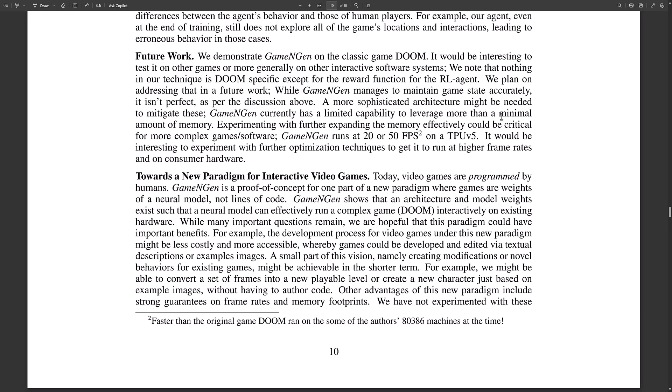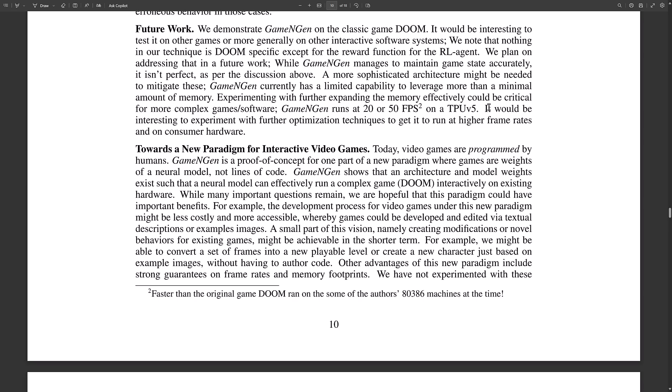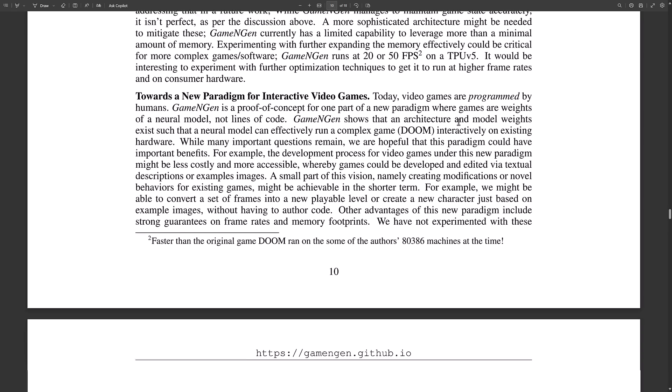Future work: they demonstrated it works on Doom, and it'd be interesting to test other games or more generally on other interactive software. Nothing in their technique is Doom-specific except for the reward function for the RL agents. While Game N-Gen manages to maintain game state accurately, it isn't perfect — you even see it in some of the videos, like the ammo count going 32, 18, 32, 32, 18, 32, 18, because it doesn't really understand what ammo is — it just knows to draw it on screen. It might be encoded to see a muzzle flash and take the ammo count down by one, but it doesn't really know what a bullet is. There are also limitations from memory and the underlying machines, and it would be interesting to optimize for higher frame rates and consumer hardware.